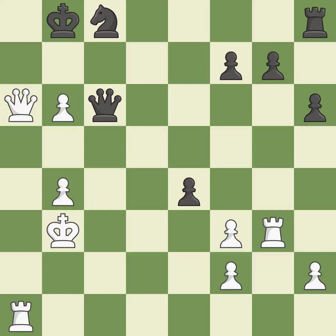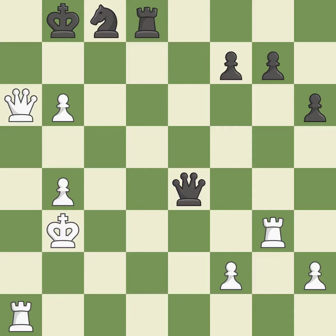This avoids the queen's check — it is quite good. This develops a rook off its starting square, getting it into the action. This threatens to win a queen — it is excellent. This prevents the opponent from being able to win a queen — it is best. Recaptures — it is quite good. This raises the possibility of an eventual checkmate — it is quite good.